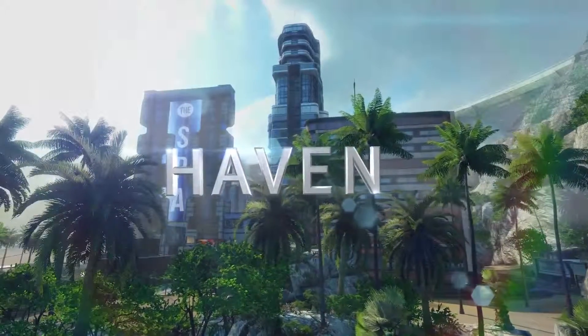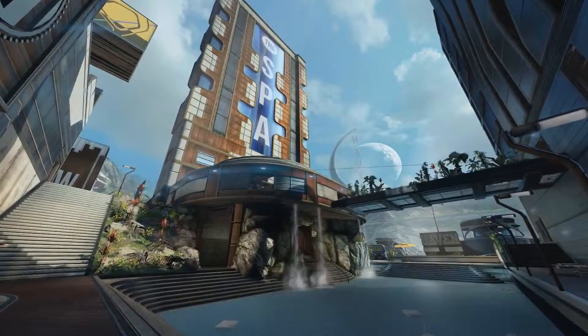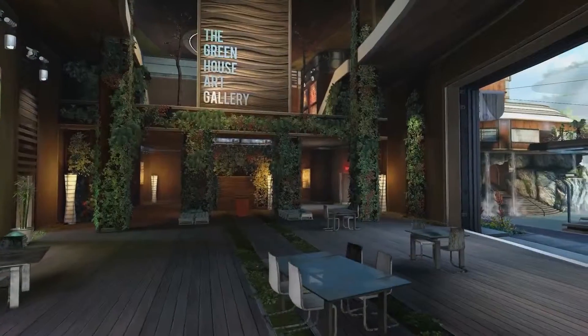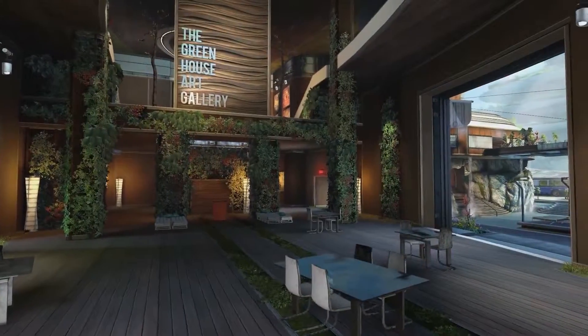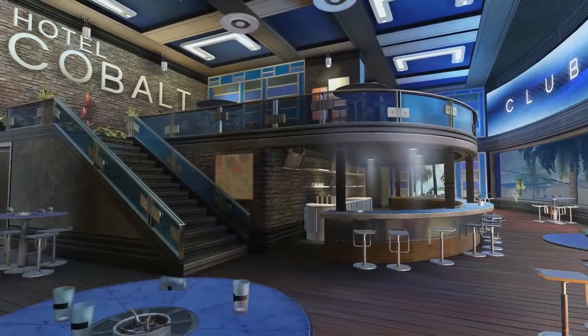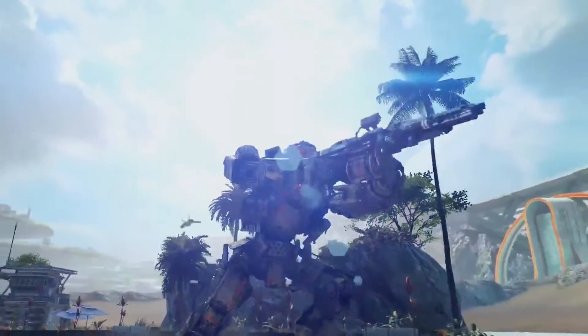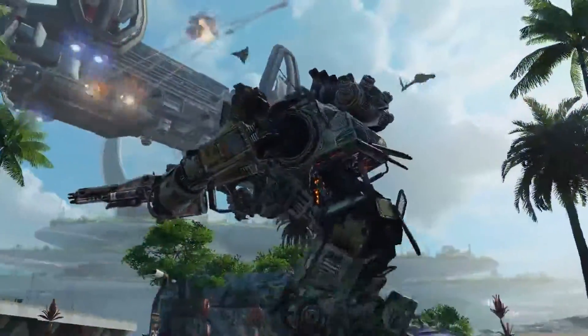Haven, an exclusive beach resort built to cater to the wealthy elite of the frontier. Home to hotel skyscrapers, art galleries and luxury restaurants, these large interiors encourage discreet, pilot-only firefights, while Titans hold down strategic locations on the surrounding beach and roadway.